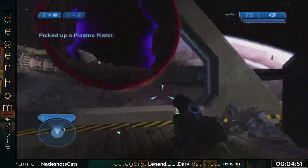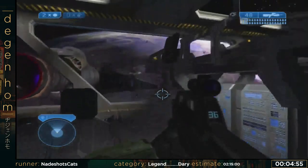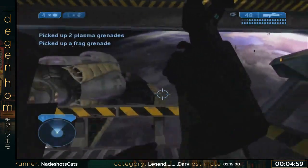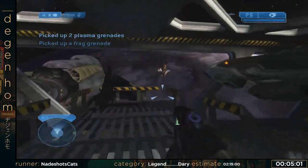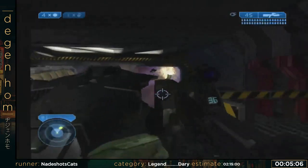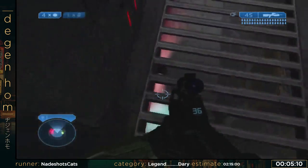Now I'm going to do something that you'll see in a lot of Halo speedrunning — I'm going to kill a teammate. Mainly because I'm a cold-hearted bastard, but it was to get that frag grenade that I just picked up. He'll drop anywhere between zero and two grenades. I got middle RNG, which is fine. You want that for the next hangar.